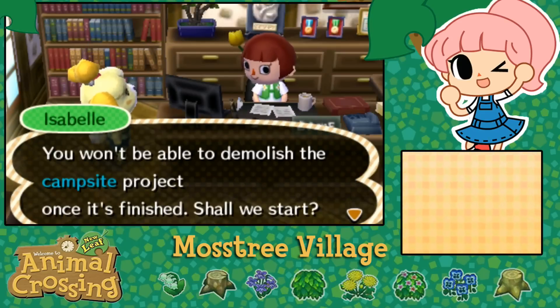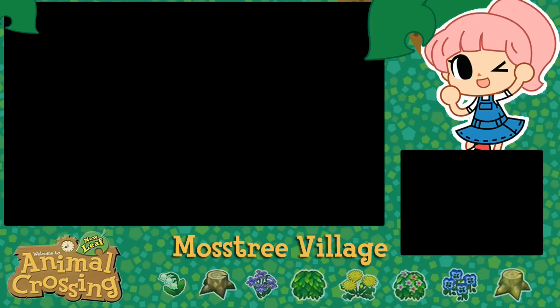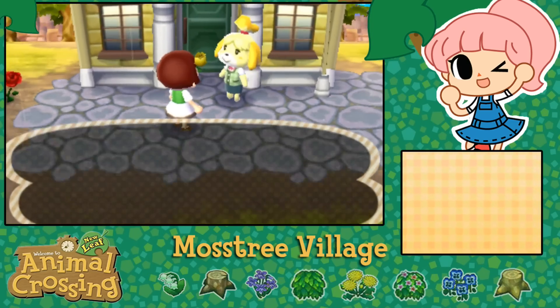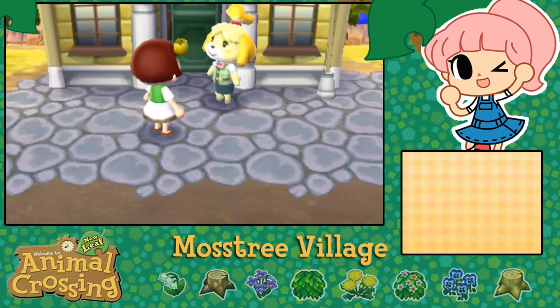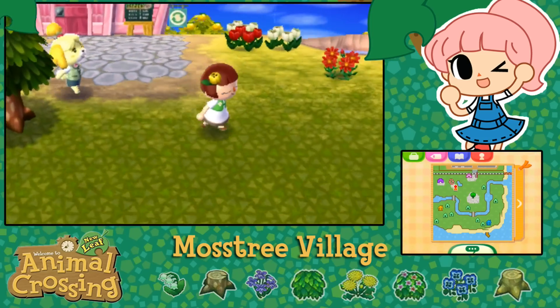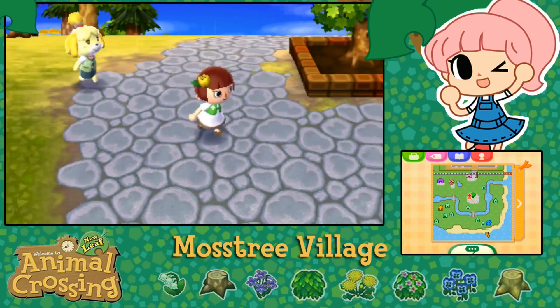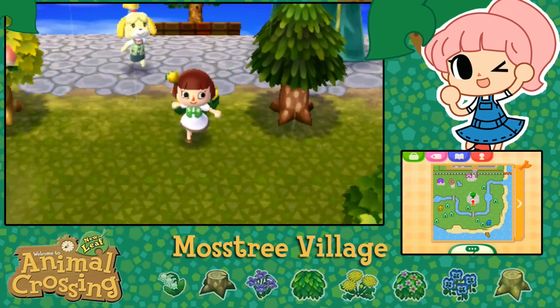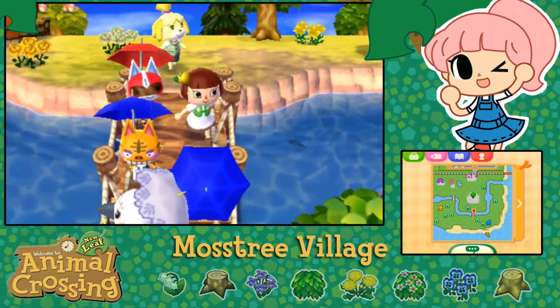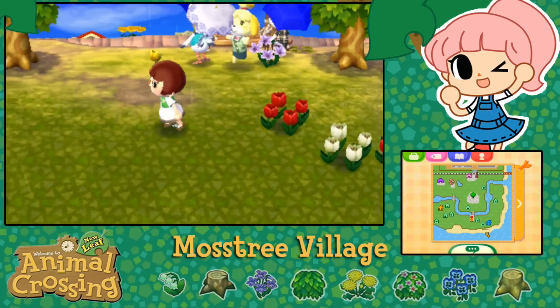'You won't be able to demolish the campsite project once it's finished - shall we start?' Let's do it. That intimidates me a little bit, but let's go ahead. I've had this spot in mind and can't really think of it being anywhere else in my town. The idea of not being able to demolish it is so much pressure, Isabel. But I'm pretty sure I know where I want it to be. And then we're going to take all the fossils and beetles I haven't taken to Blathers. Oh, hello Kit Kat! Everybody's really happy about the bridge.